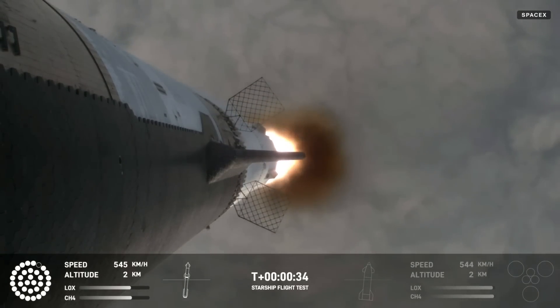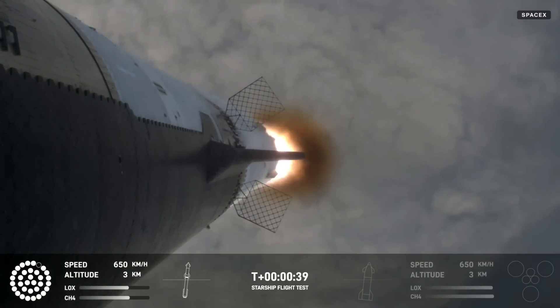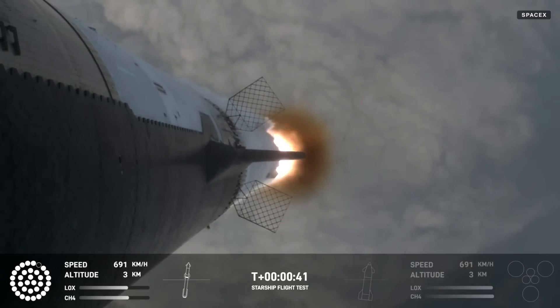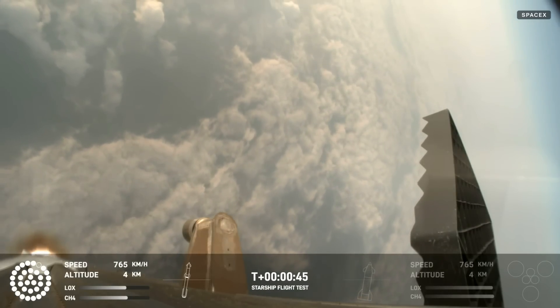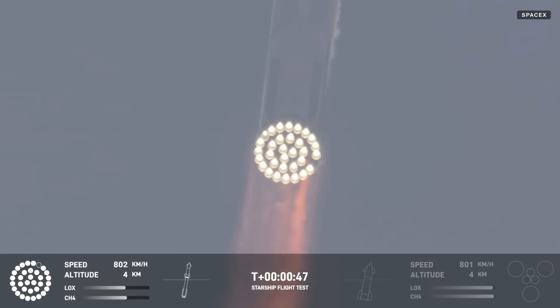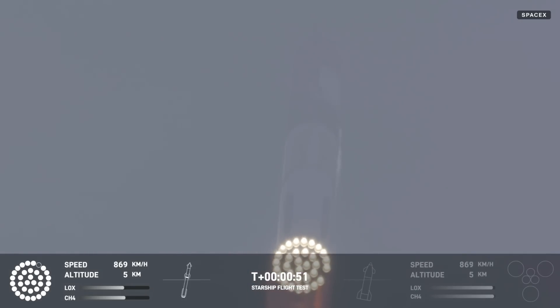30 seconds into flight. The rumbles are still building here in the Raptor's nest. We're seeing 32 out of 33 engines lit on the Super Heavy right now. Coming up shortly is going to be max Q — that maximum aerodynamic pressure as we go uphill on the vehicle.